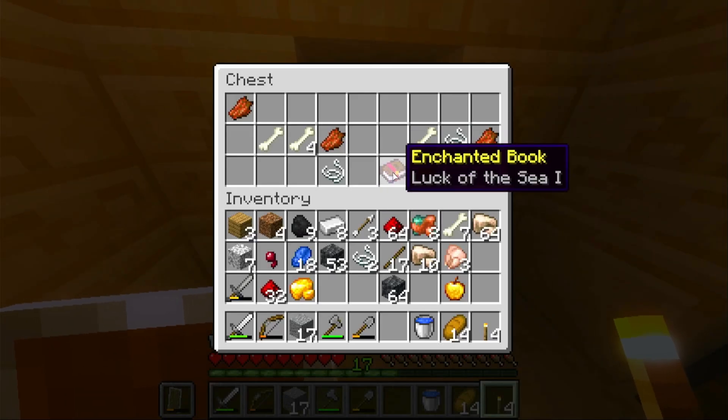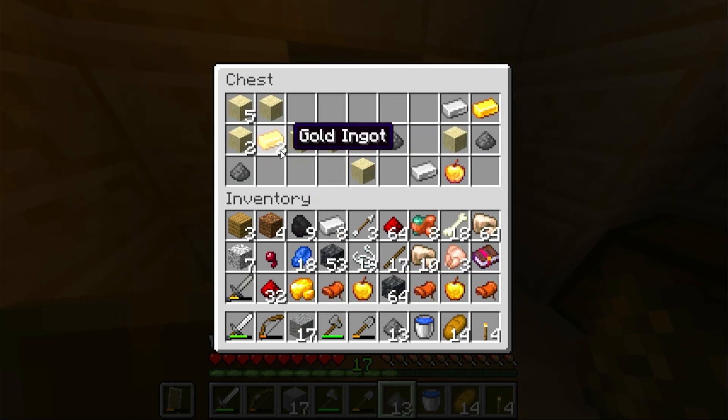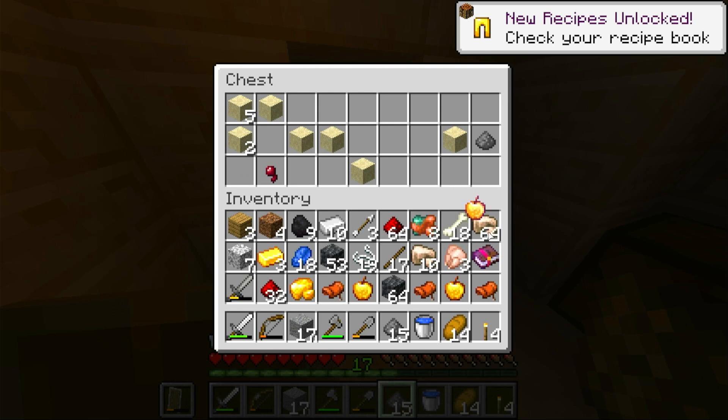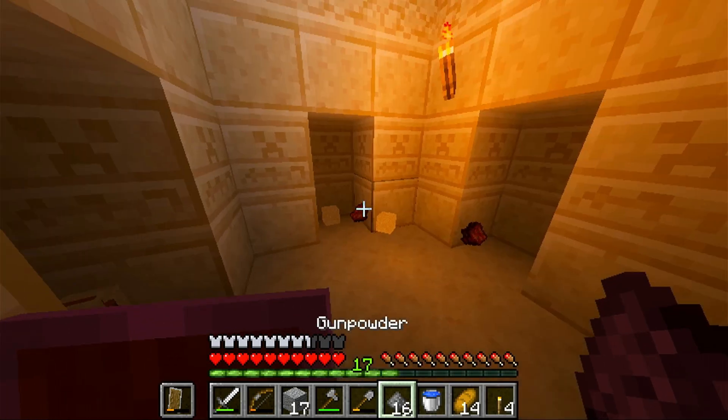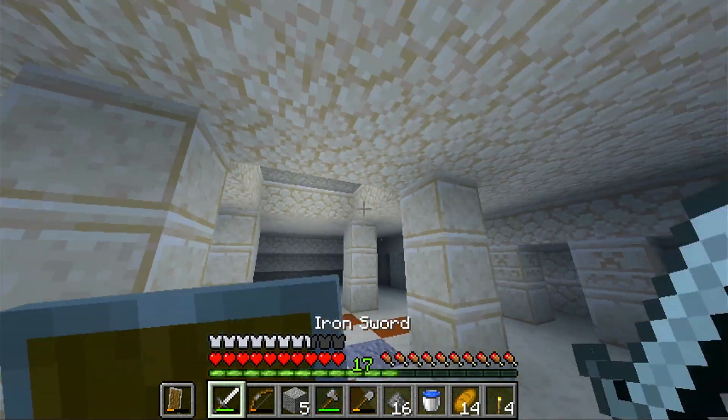Hit that. Ooh — Luck of the Sea! Got a saddle. Ooh, a gold apple! And two gold. Ooh, an enchanted golden apple! I also could make this into my house, which might be kind of sick. I mean, it would be pretty nice — it would already be kind of set up.